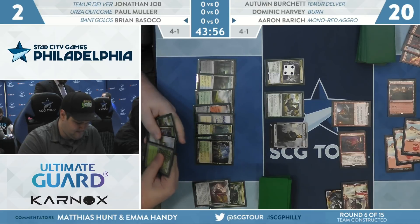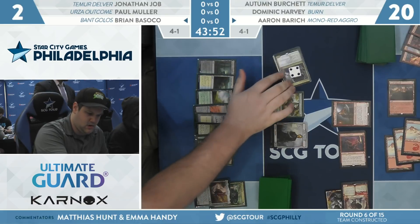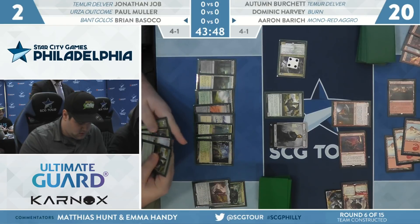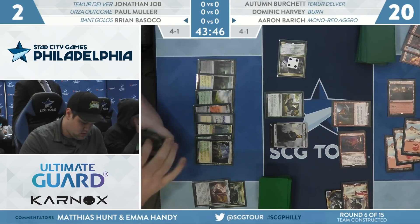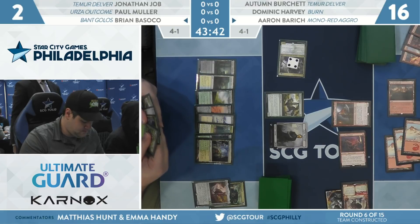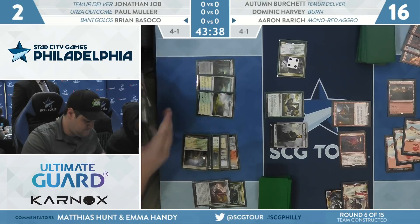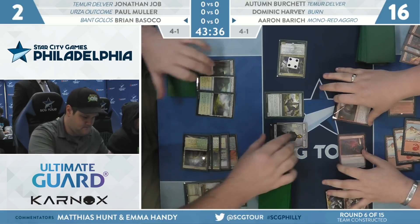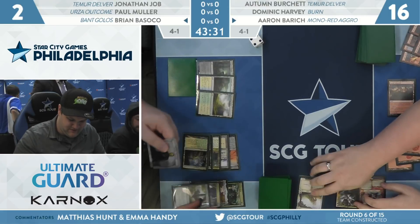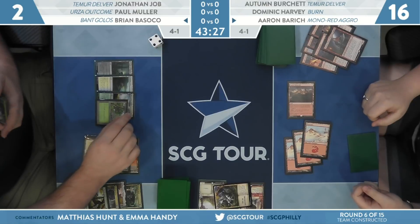That's the draw to a card like Torbran — it's honestly better than Furnace of Wrath for a lot of these one-damage pings that come across. Brian swings in and then is going to have to clean up the board, but he's at two. Two life against red is not much at all.